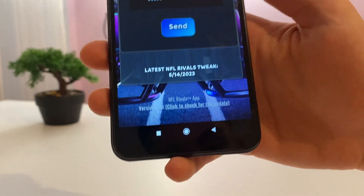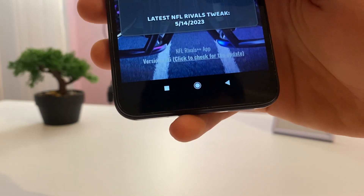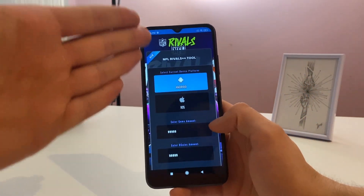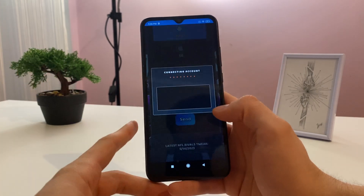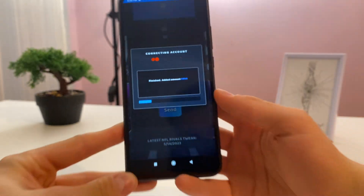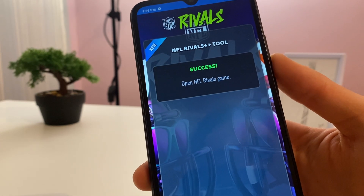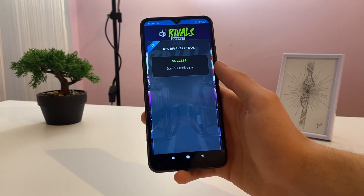Down below it's the latest NFL Rivals tweak — it was updated today, so it will work 100%. We will try it now. Down below is the version of this app; you can check it for updates, but it will get a notification if it gets updates. Everything we have to do here is click 'Send' and wait a little bit so it connects to our platform and sends it to our game. It said 'Success — open NFL Rivals game,' so it ended successfully.